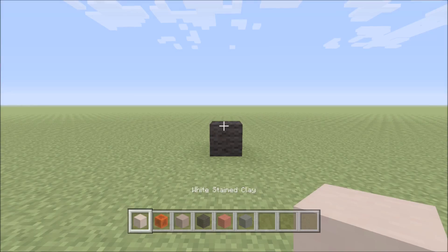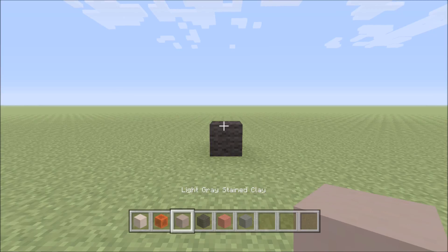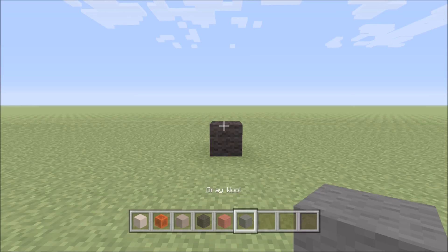For this build we need quite a few different blocks, and they are: white stained clay, block of redstone, light gray stained clay, black wool, red wool, and finally gray wool.